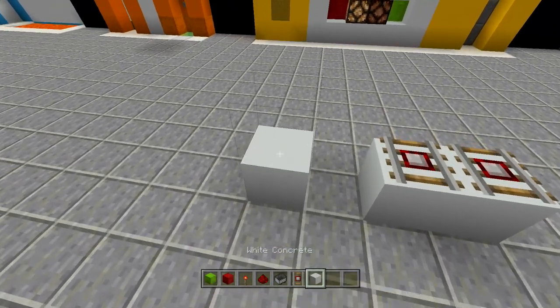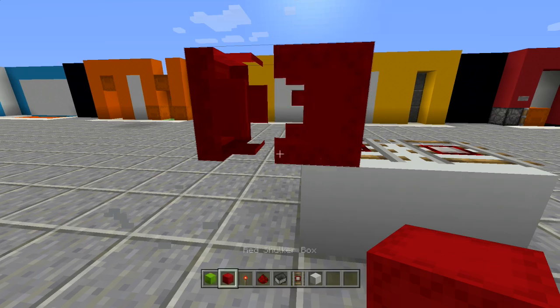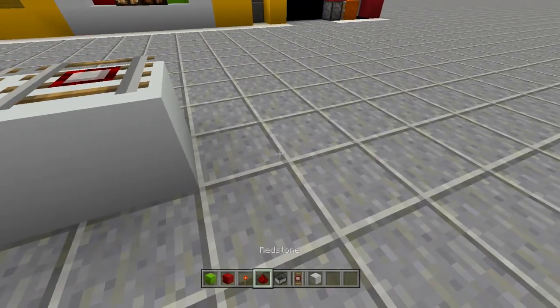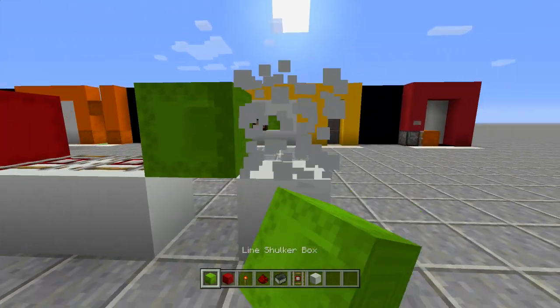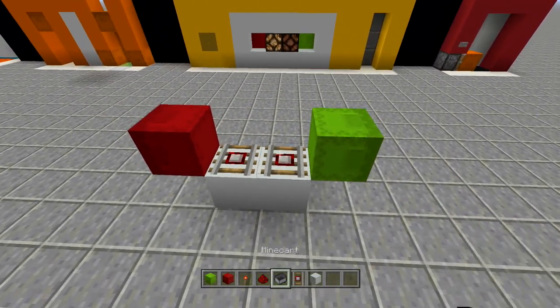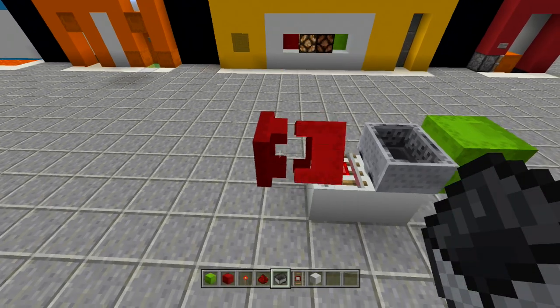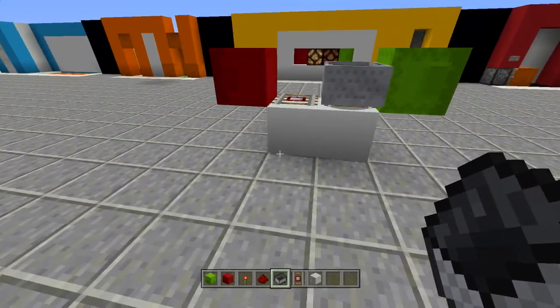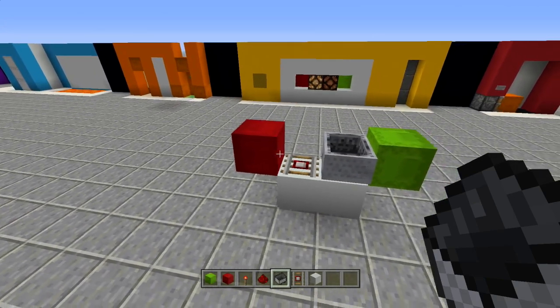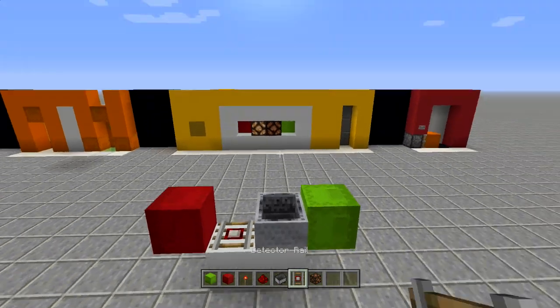Place a shulker box facing inwards. When you open it, it goes to the inside. Do the same on the other side with a different color. Boop — goes to that side, boop — goes to the other side. If you want each side to trigger something different, it can. If you want, you can add in some lamps so you know which side is on and which is off — place your lamps right next to your detector rails.